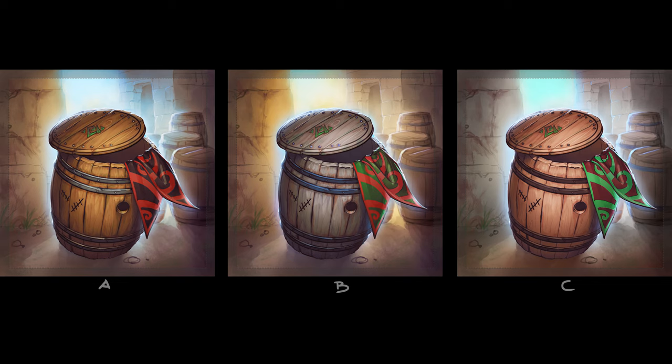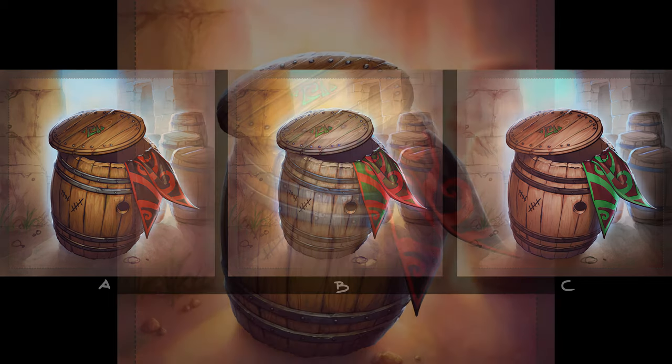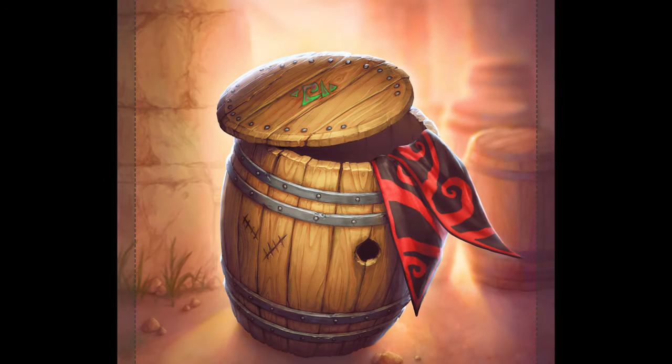We chose to make the illustration in common colors, like it stands on the Bazaar streets, but from Vanessa's palette, we picked the red color on her textile sleeves inside the barrel. So this is what we ended up with.